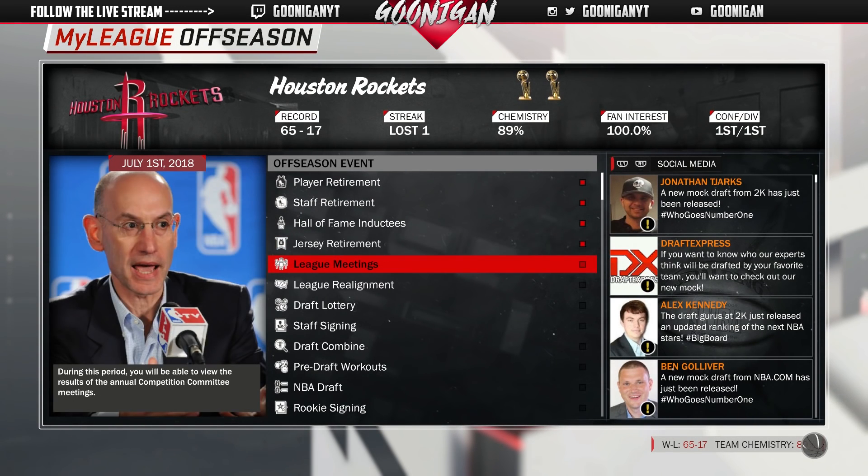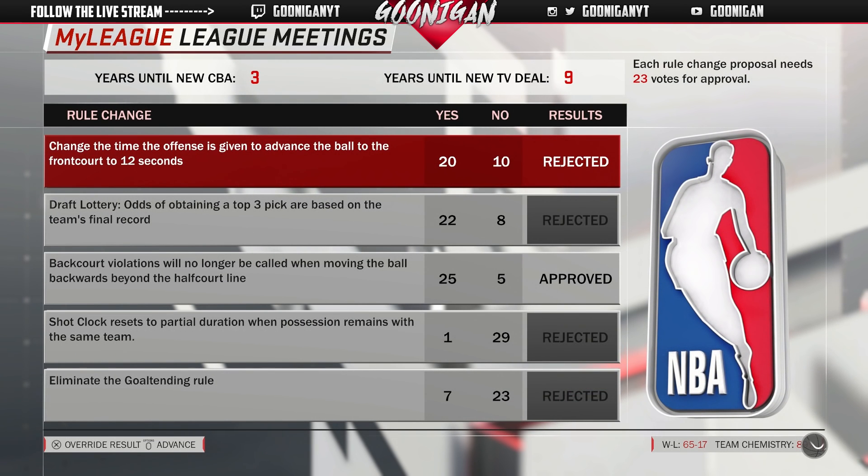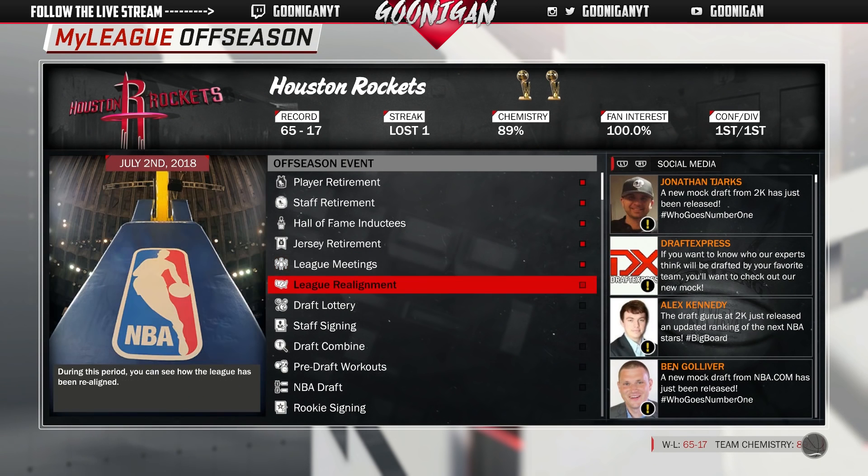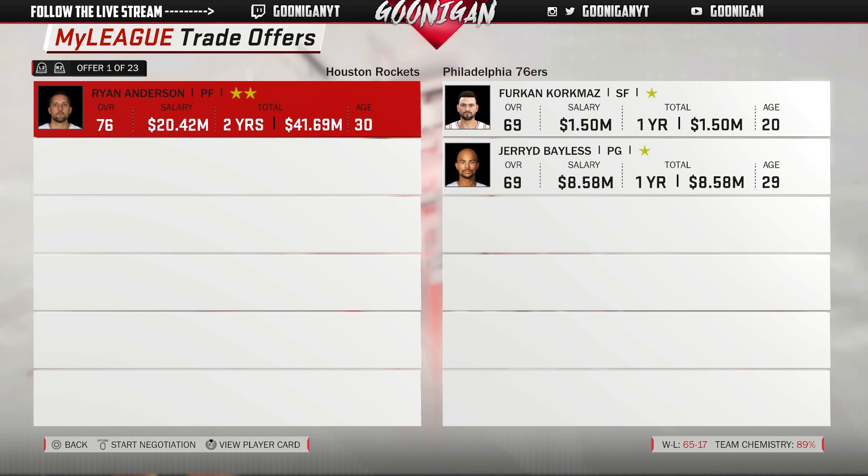The only way I made it work was by trading away everybody. I was allowed to keep Capella and Chris Paul, and obviously James Harden's already on contract, so it was them and LeBron. But then I noticed I didn't download the draft class — brain fart again. We're gonna try to replicate it the same way: trade everybody for essentially nothing, just making cap space, and we had a bunch of first rounders because of it.